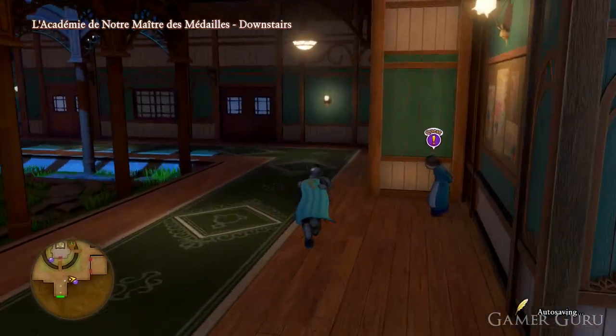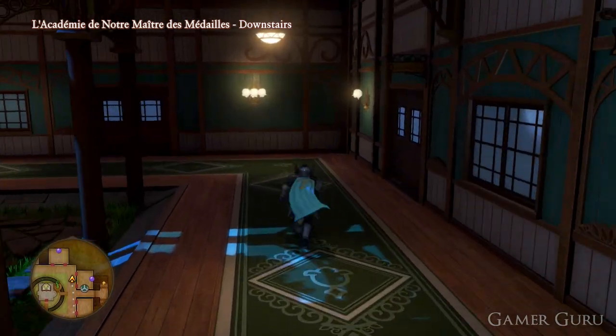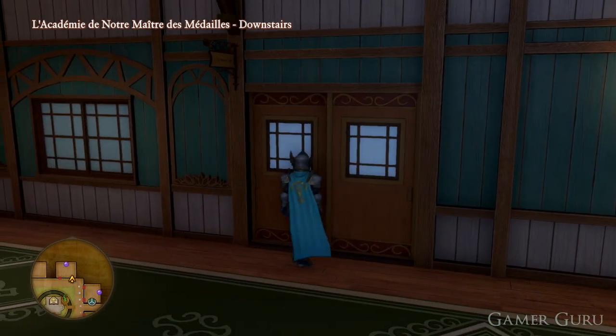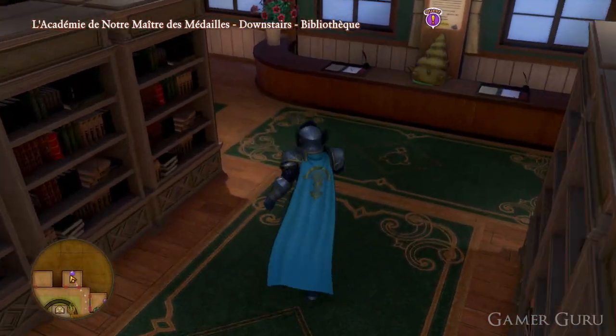Hey, how's it going guys and welcome back. Today we're going to be checking out the Right Riddle side quest in Dragon Quest XI. The first thing we need to do is accept the side quest, and for this we need to come to the academy and talk with the NPC in the back room.